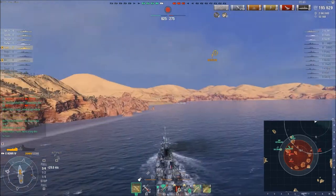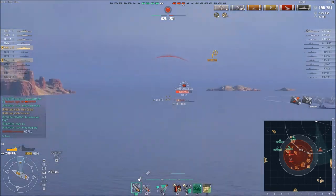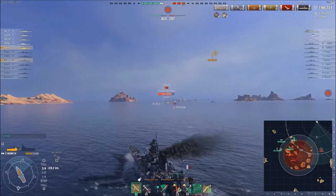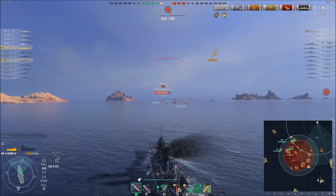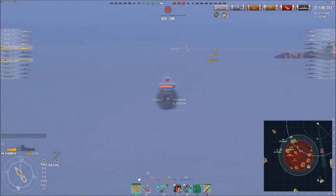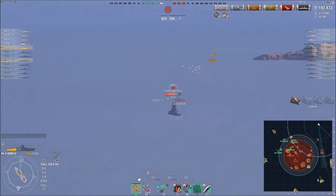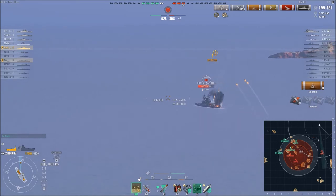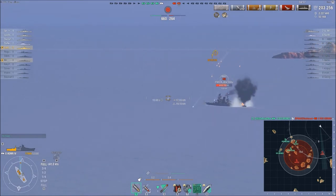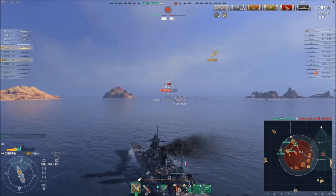That shows you the power of the Henry HE. Our team is starting to win — I've distracted two enemy battleships, allowing my team to push the center. I pop speed boost and get moving. All defending the center is a Des Moines and a Hipper. The Amagi is still chasing me, which I'm fine with. My aim starts going wonky — he's maneuvering pretty well. Already at 198,000 damage — I should pop my heal at this point, and I finally do.